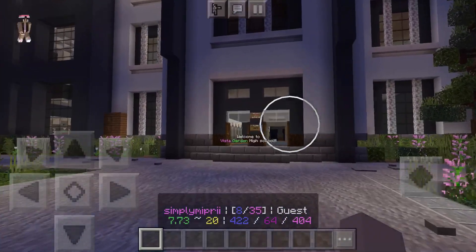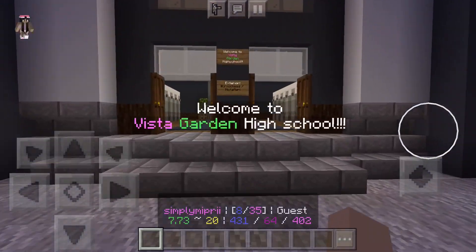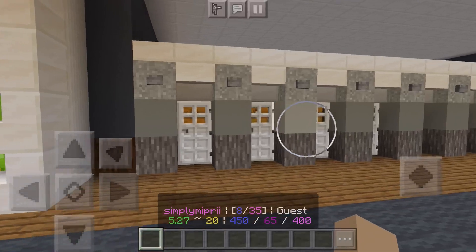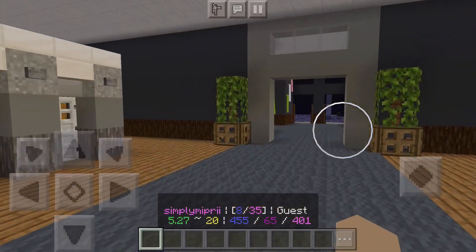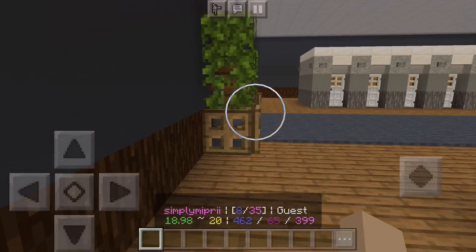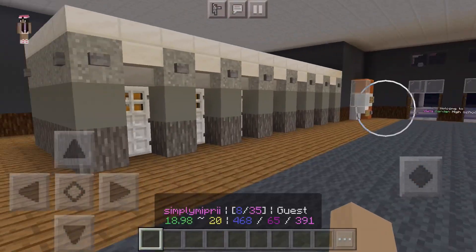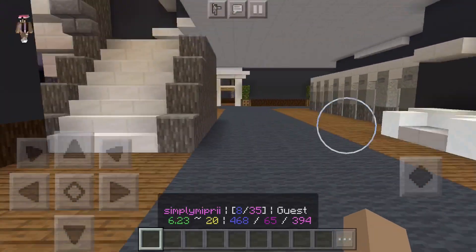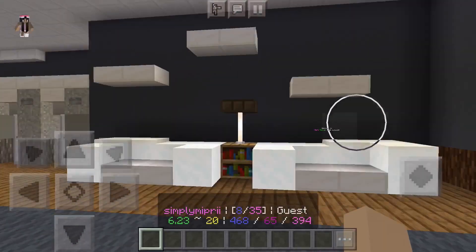The high school is a bit modern looking on the outside — it has a beautiful extended library over there. So welcome to Vista Garden High School! When you enter you'll see lockers and everything. You can come over here and check out some classes, see all the lockers. Down here are all the classrooms; there are about two or three levels I believe.